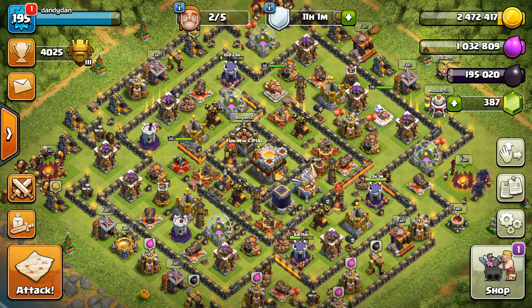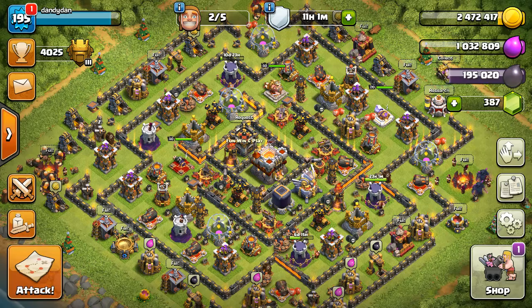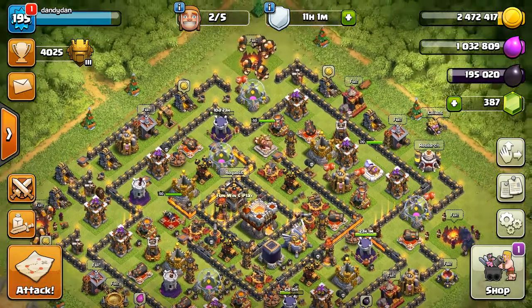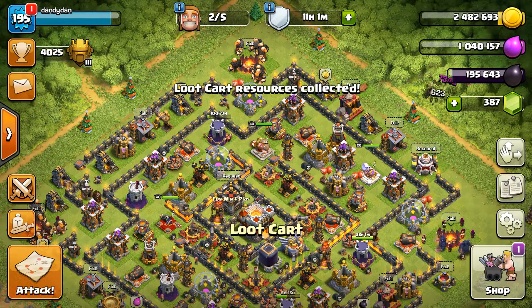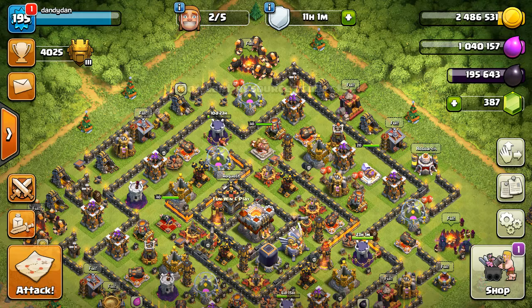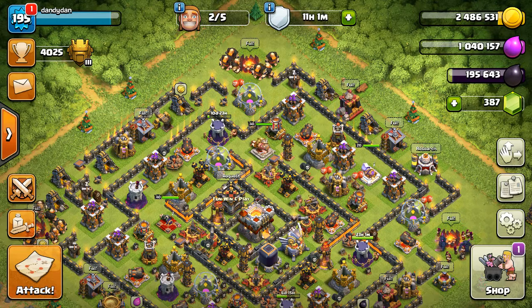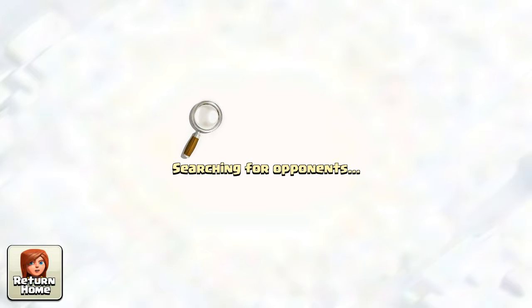Today we're actually going to attempt to upgrade our Golems to max. You can see I'm at 195. A little while ago I was at 198 and some, and I was raided and I lost some of it. But I have a little stash in my Clan Castle from two-star bonuses, and we're going to go do a raid and get a little more. That should cover what we need.